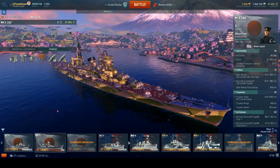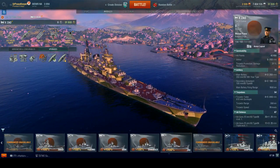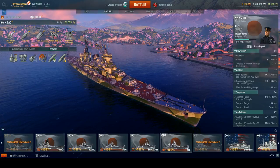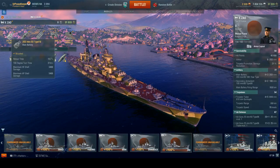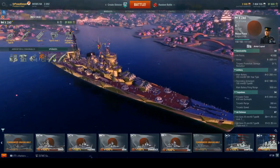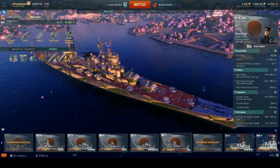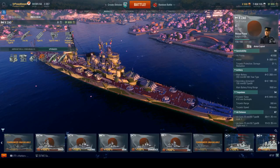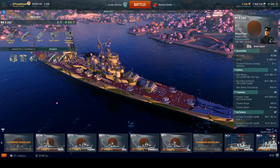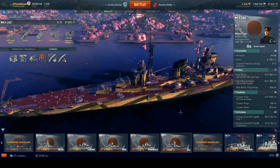This is the Tier X Zao-class heavy cruiser, and unfortunately there's really not any information available on this cruiser in terms of history. Best that we can tell, this ship was made up — mostly a combination of designs meant to replace the Ibuki-class cruisers. There's mention of a Type A 1941 cruiser, but best I can tell this was made up by a gentleman on the Ship Bucket forums, which is a group of people that basically create fictional warships, and it seems like Wargaming has gotten hold of it and put their own twist to it.